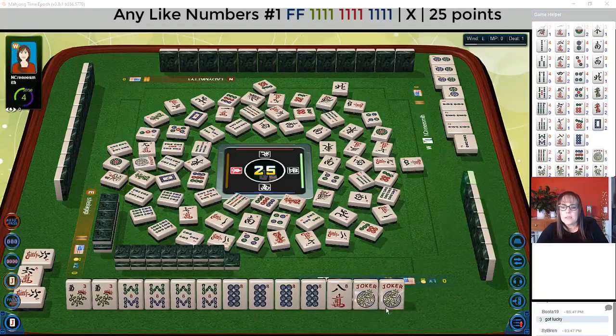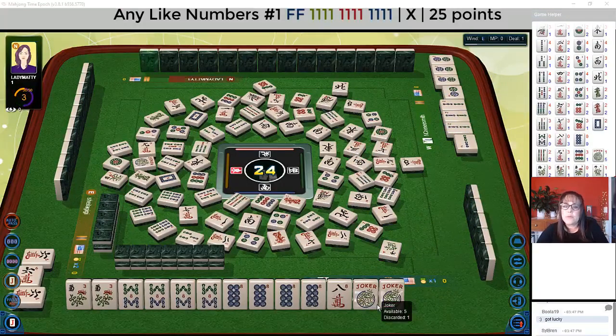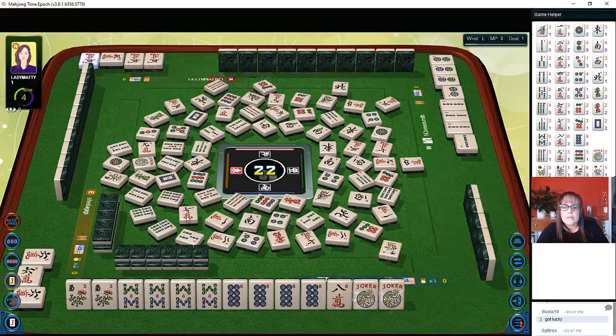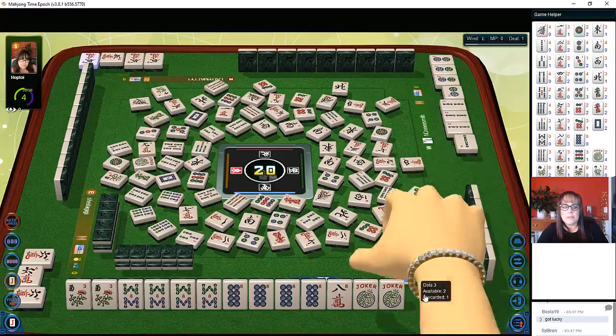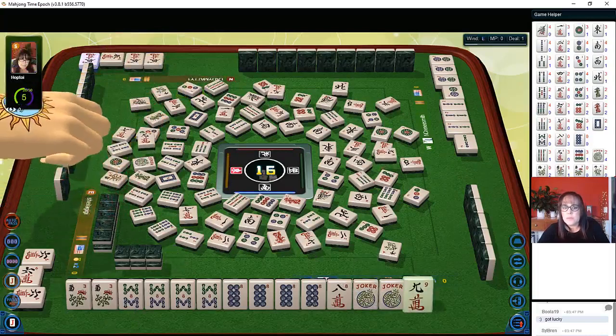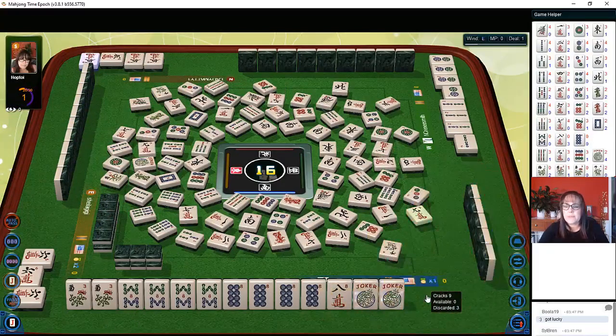Let's throw a flower — now we don't have to worry about that eight crack as much. We still need an eight crack, but now if we draw a joker we can declare mahjong, whereas before we could only win on an eight crack since it was a pair tile. We are in the end game — one dot, five more picks. Three dots we can toss. We're in stealth mode; nobody knows what we're playing.